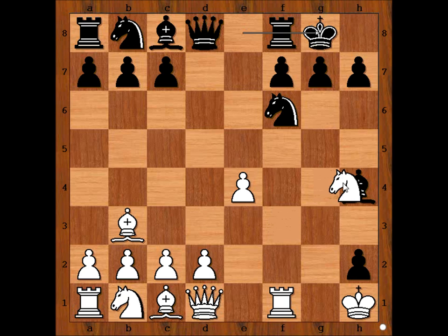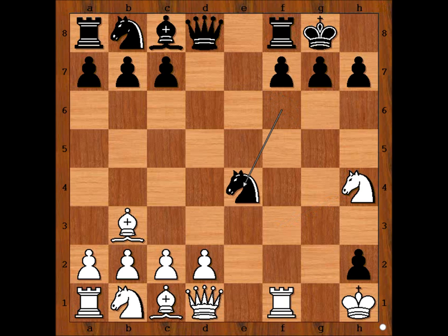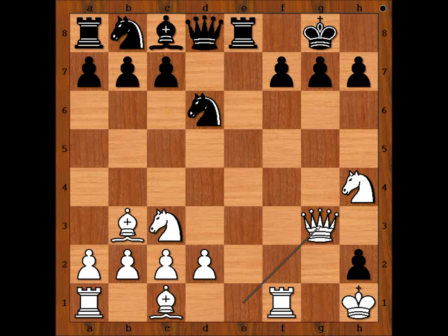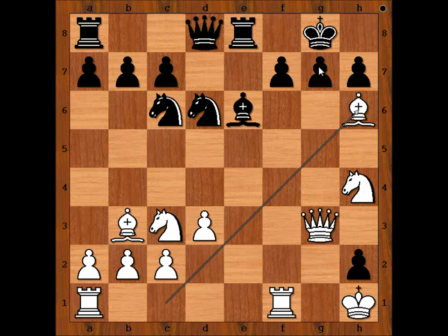We have castling kingside. Knight takes bishop on h4. Knight takes on e4 now. Queen to e1. Knight to d6. Material is equal — black has three pawns for a piece. Knight to c3, rook to e8 attacking the queen. Queen to g3. Bishop to e6, opposing the bishop on b3. d3, knight to c6, bishop to h6, threatening something on g7.